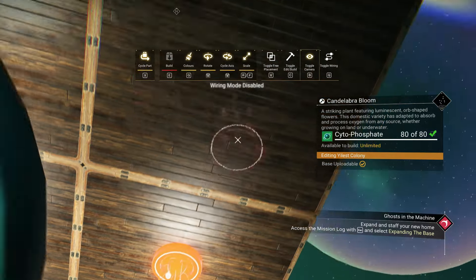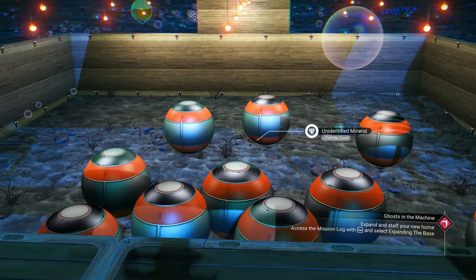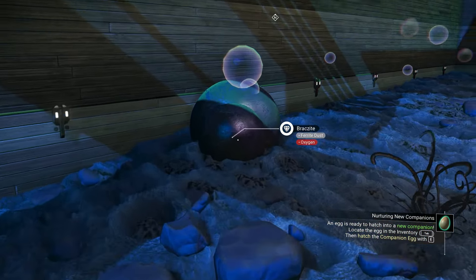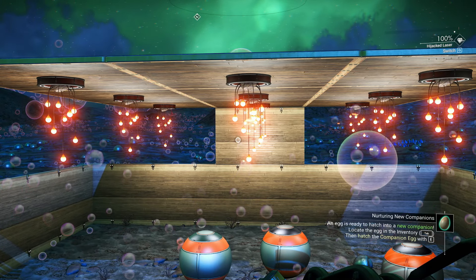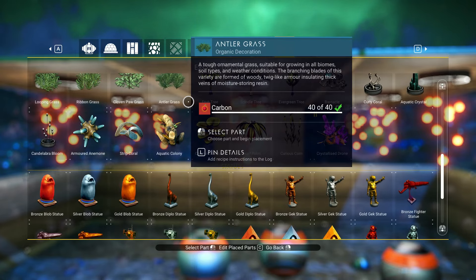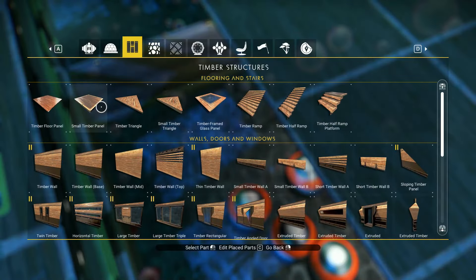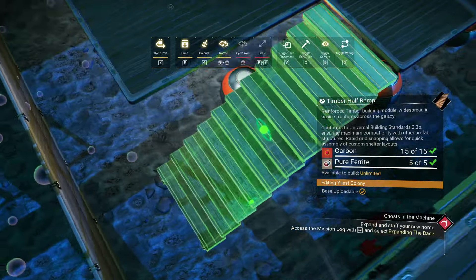I made that mistake so you don't have to - I had to go look at the other base to figure out how I'd done it. Since we have the opportunity, I'm going to drop a few more of these lovely candelabras underneath here. We'll have more light than we know what to do with, and the cool thing is we don't have to power these - they are just naturally bright. It's nighttime right now and you can see just how beautifully bright this really is.